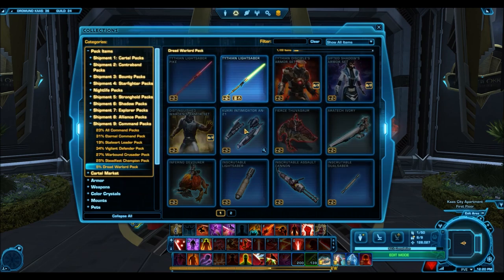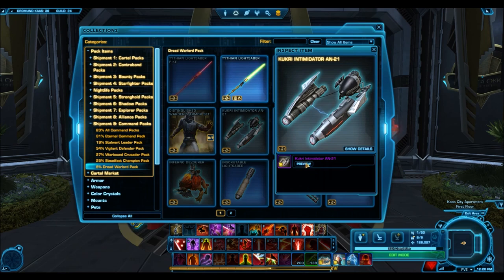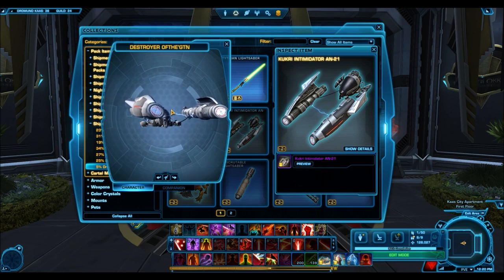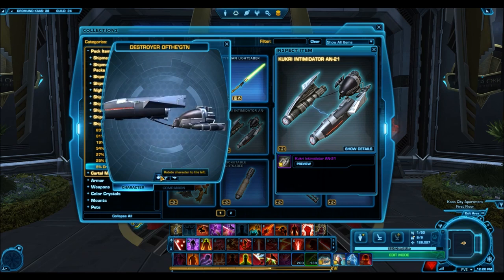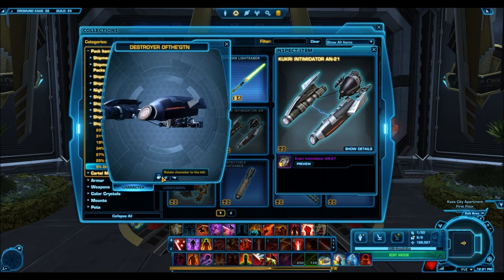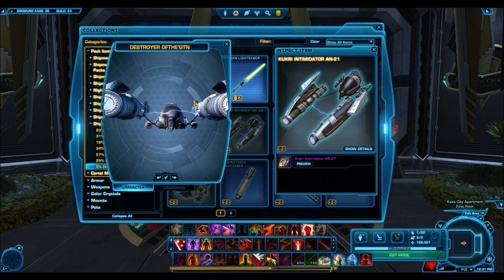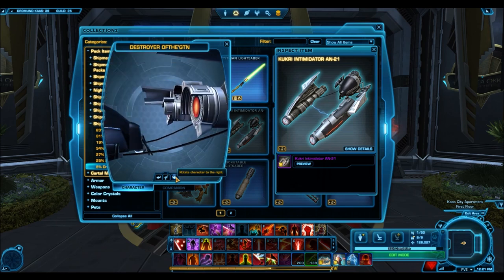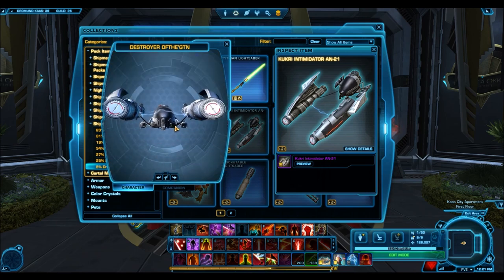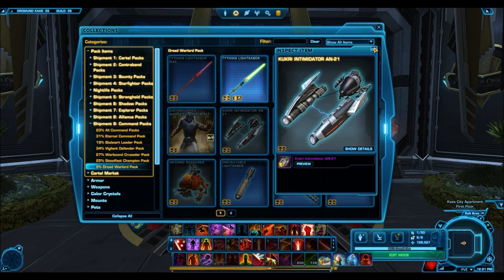Going on to the mounts, we have two gold and two silver mounts. First gold mount is the Kukri Intimidator AN21. This one goes off one of those pod racer type designs — we have quite a few of them in game. We have the Cynar, a silver mount that sells for 100,000 to 200,000 credits; the Minas Iris, a very nice one that sells for around 300K; and some gold Cynars as well. What sets this one apart is that rather than having the main part of the vehicle open where you can see your character, this time it's enclosed. Also, the design looks a lot more imperial. Very nice — I can see why they decided to make that gold.